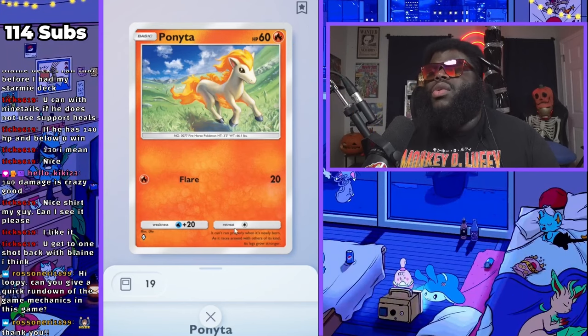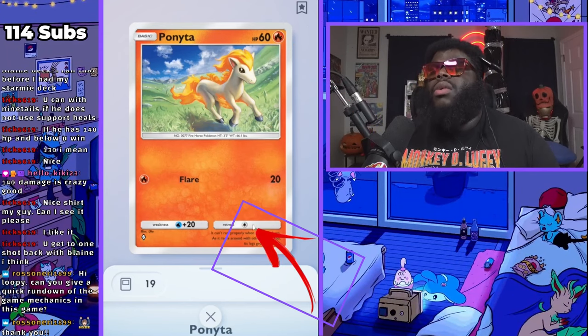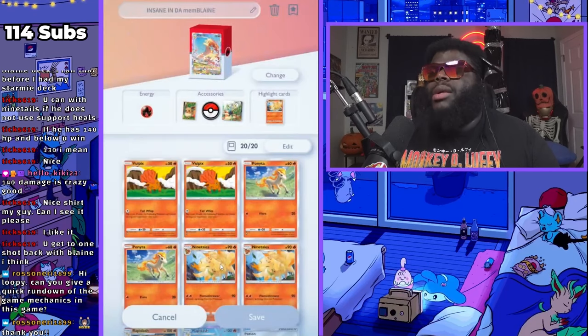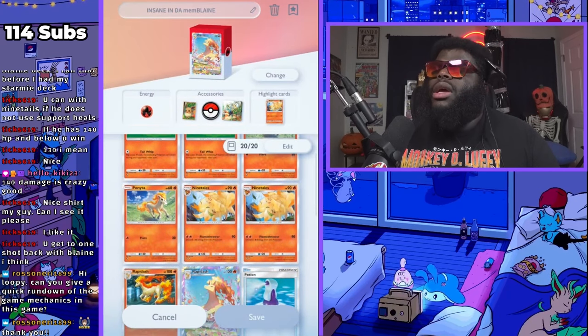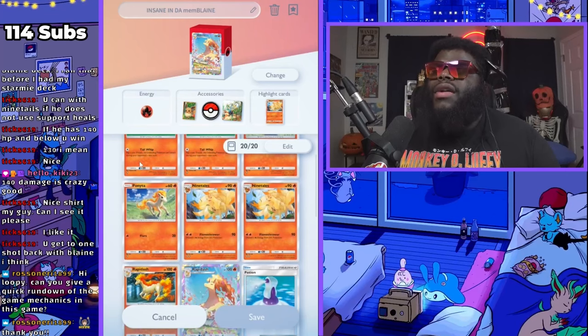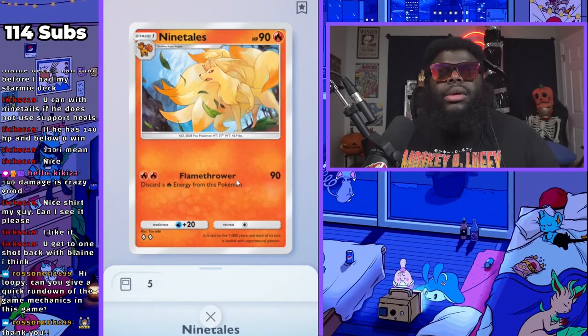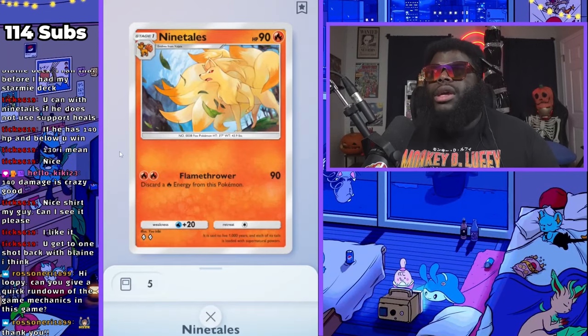If you want to retreat, you have to sacrifice one energy of any color. I haven't seen a Pokemon that requires a specific type to retreat. If I have Vulpix down and I pass a turn and then come back, and if I have a Ninetales in my hand, I can lay Ninetales on top of that Vulpix and evolve it.